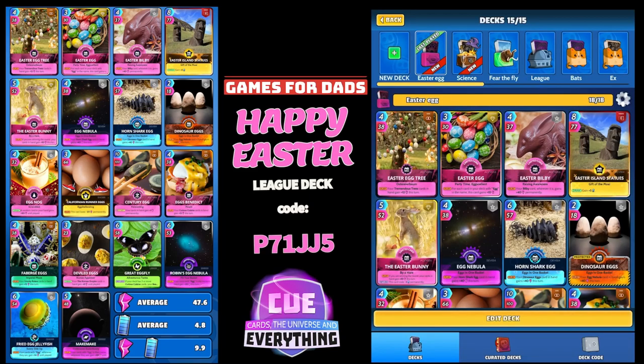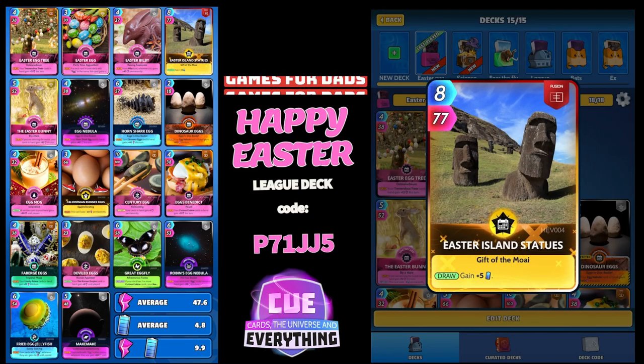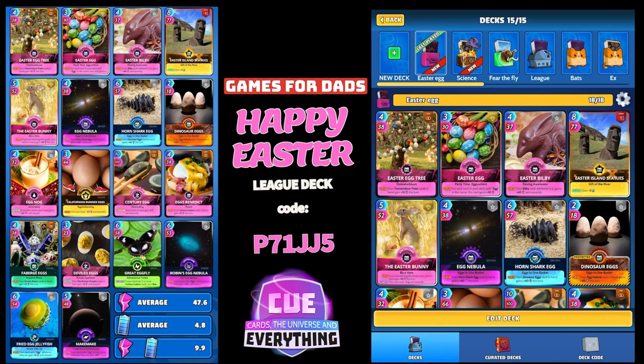Easter Bilby: 4 for 37, epic limited card. On the play, your Bilby card wherever it is gains plus 40 permanently. I don't have Bilby but he is an Easter card, that's why I put him in. Easter Island Statues — not really Easter, but it's got Easter in its title — 4 for 77, quite good though. On the draw you get five extra energy, very nice. That's a fusion card.